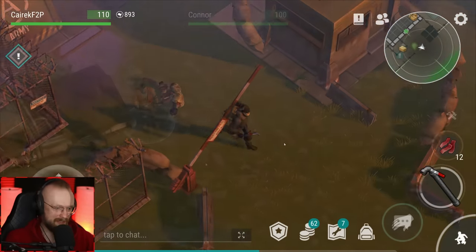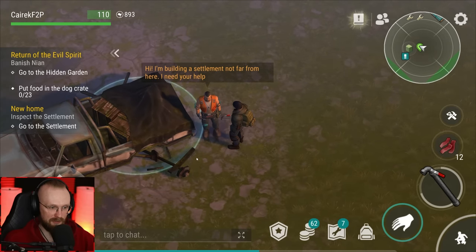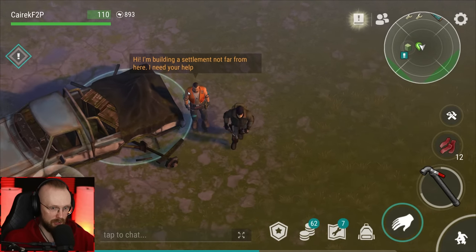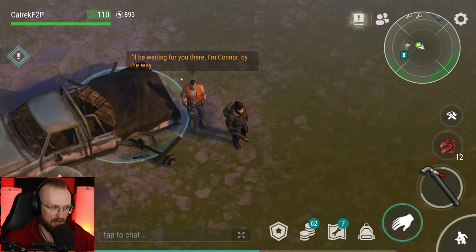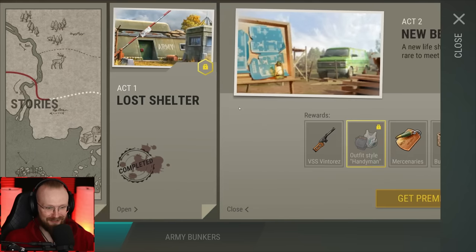We got Connor at the base — let's talk to him. He says he's building a settlement not far from here and needs our help. That's how we're going to unlock that second base, aka the settlement. And check this out — we've just unlocked Act 2. This side of Act 2 lets us get some new items. Connor has found a good place to live — who knows what this land can yield.